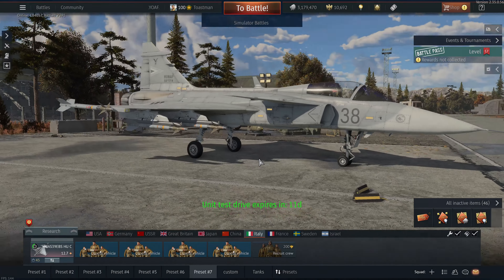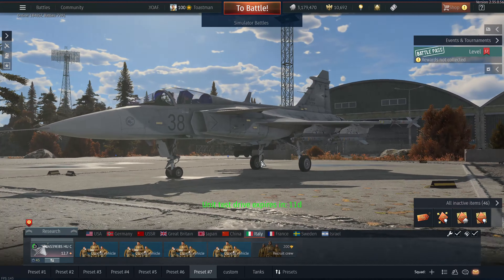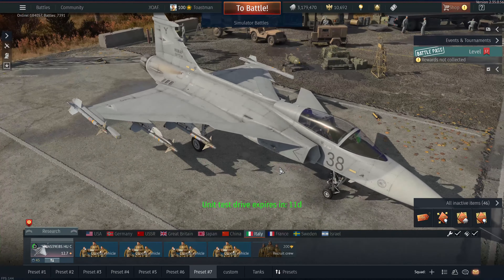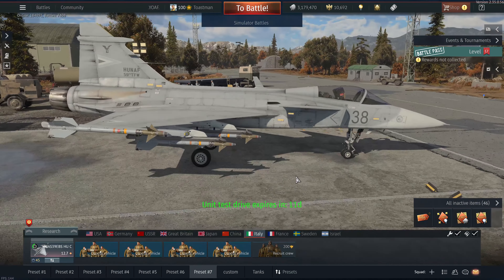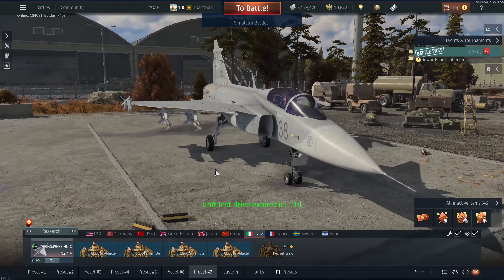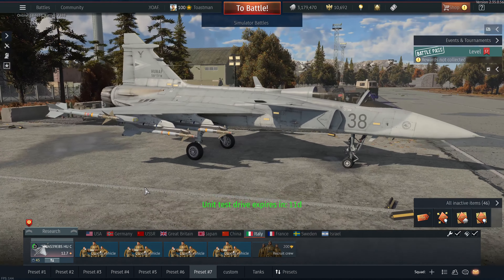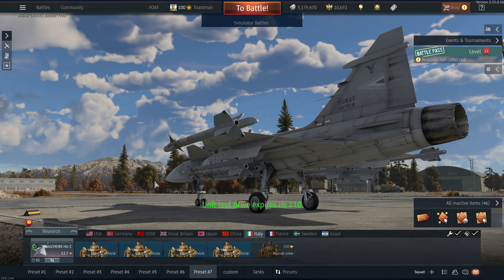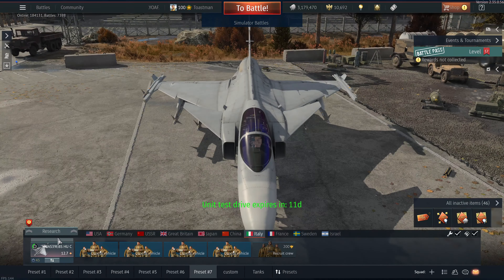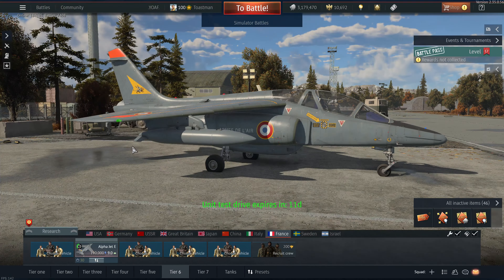So it flies nice. With dampening on it's not quite as maneuverable - with dampening it's nice to fly straight, but you need to turn it off if you're going to do some maneuvering because it dampens your maneuverability. As I said before, it's got nice weapons but I don't know when you would use them - the game mode isn't that interesting for ground attack at the moment. But the plane is really nice. Next up is the Alpha Jet. Thanks for watching, see you later. Goodbye.